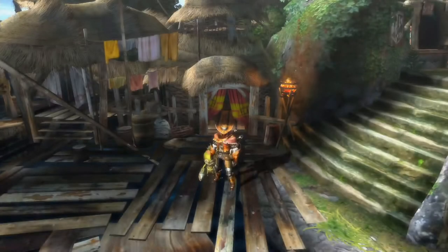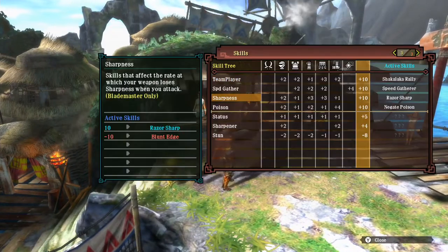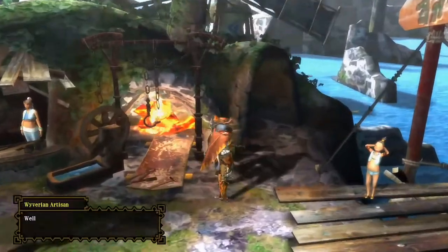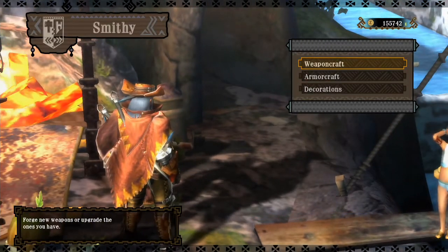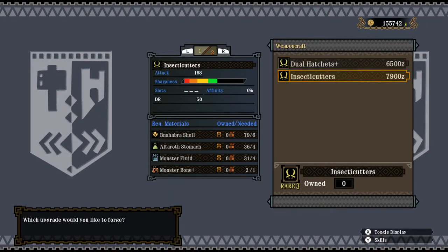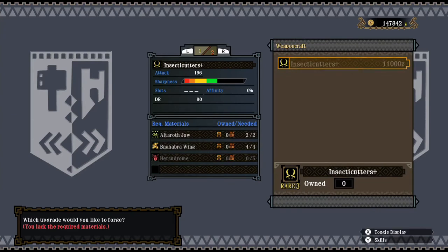Just trying to get some extra items. I don't think I'll be needing the speed sharpener since with the sharpness and the roughly long sharpness bar for the weapon in question, I'll probably need to sharpen once — maybe, maybe not, we'll see. You can upgrade with the Herky Drones; those I believe are volcano-only items, but I do have the rest. Probably need to get some more for the future.